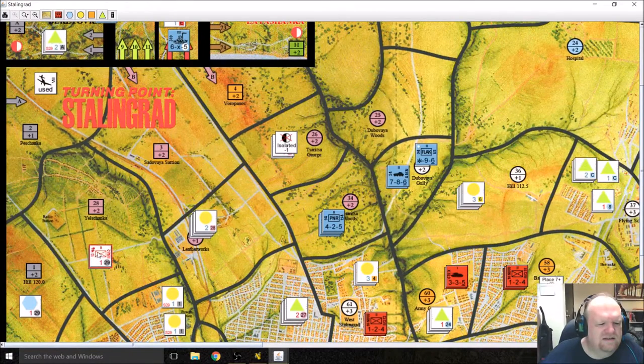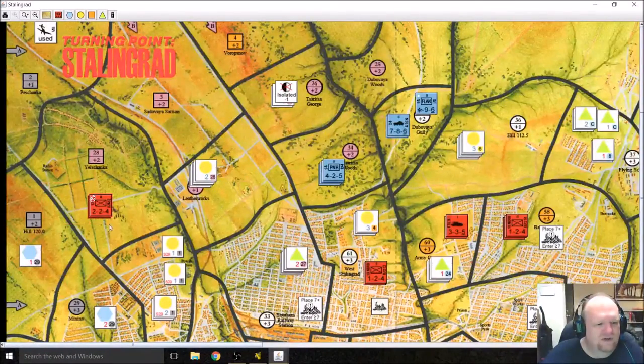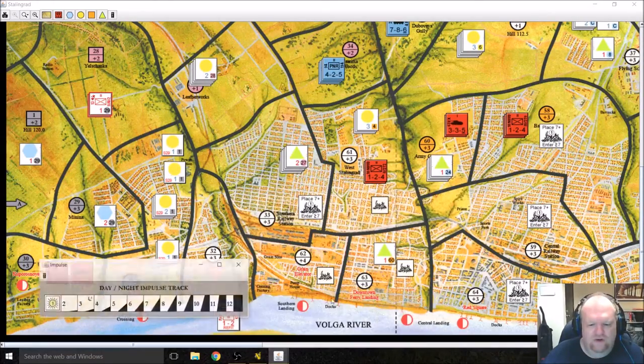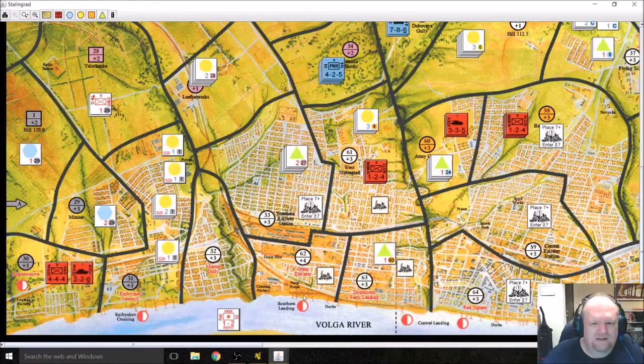They could have moved deeper — movement 4 — but it wouldn't have cut off any supply because supply can still be traced around. Moving into there and eliminating the artillery units is good enough for now. Since we rolled a 9 for the impulse roll, it was not lower than the current impulse, so we move on to impulse 2 — back to the Germans.